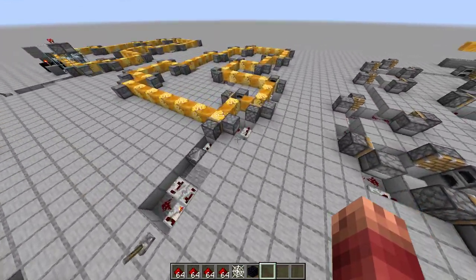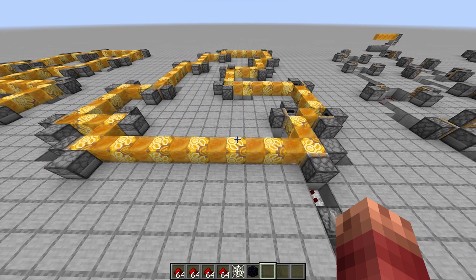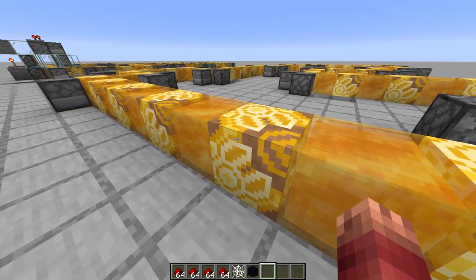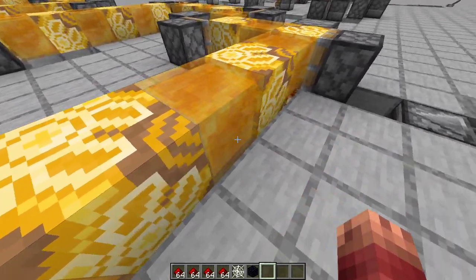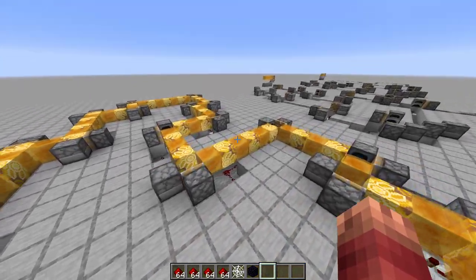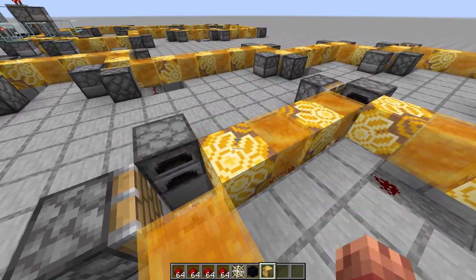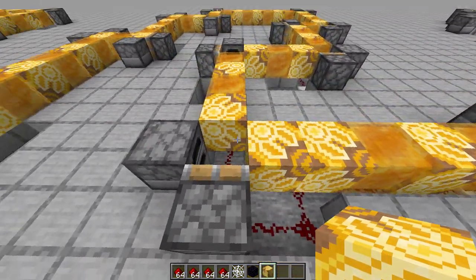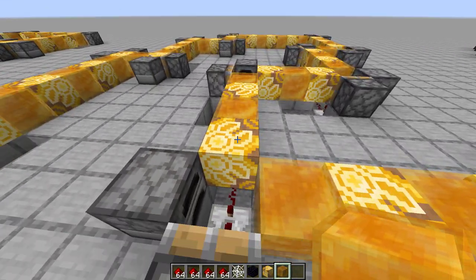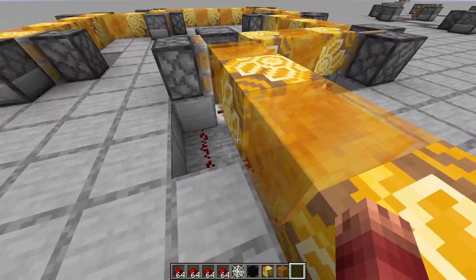Now to add in the actual conveyor belt surface. I went with yellow terracotta — I recommend that because it looks like honey — but you can use slime or any other terracotta. Fill in everything alternating. At the corners, make sure you keep the alternating rule. It has to be glazed terracotta, honey, glazed terracotta, honey — or you can do two glazed terracotta in a row, but you cannot do two honey in a row.